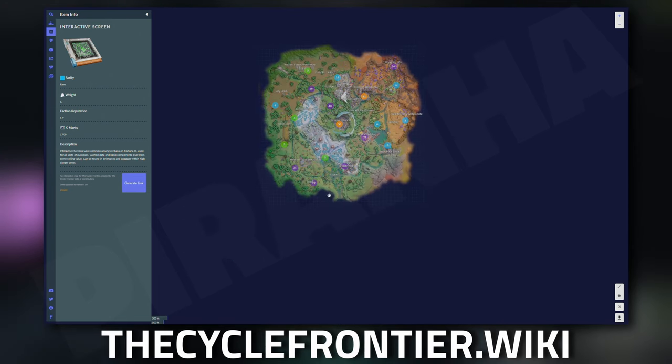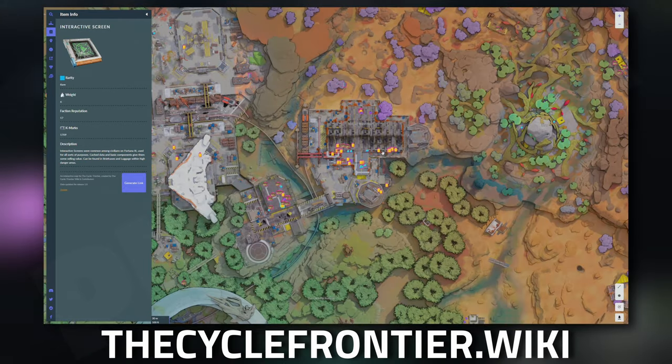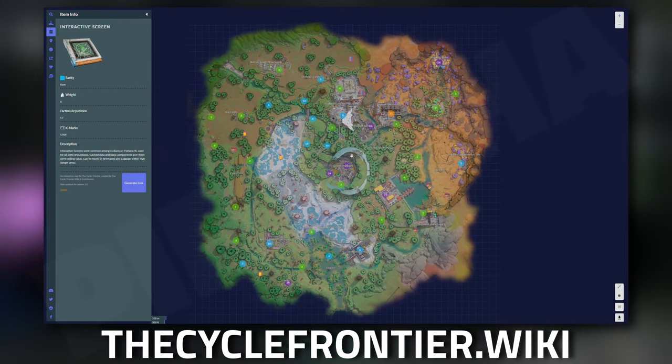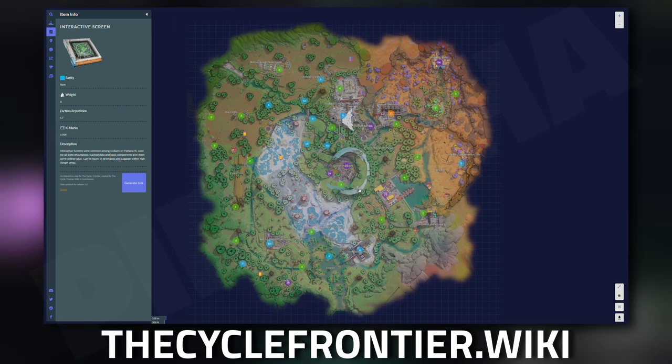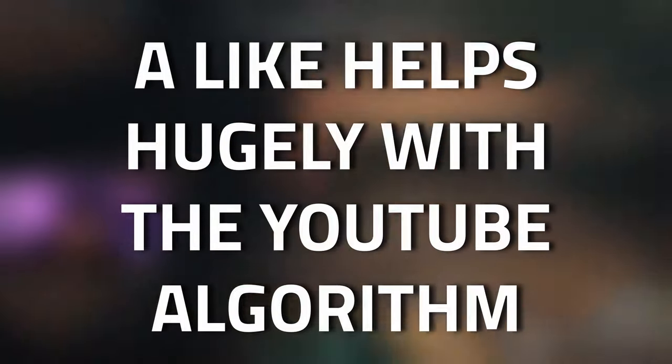If you click on Crescent Falls and hit the search icon again, you can see all the numbers pop up. The Starport Warehouse is an awesome location — you can see there's a load there. Green Prospects is another great location, as well as Favela down below. I hope you guys found this guide useful!